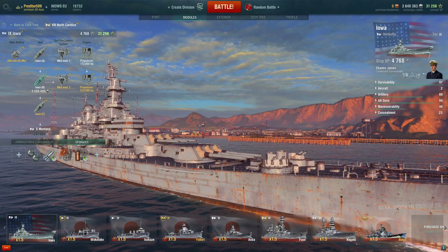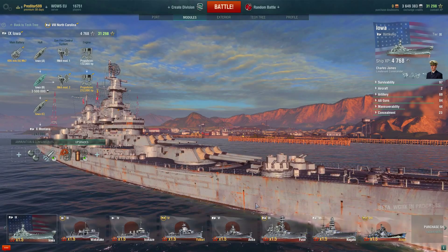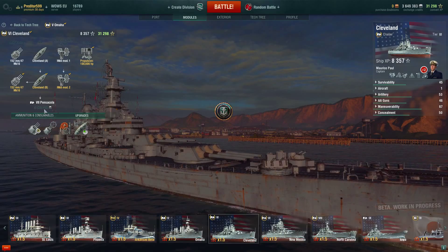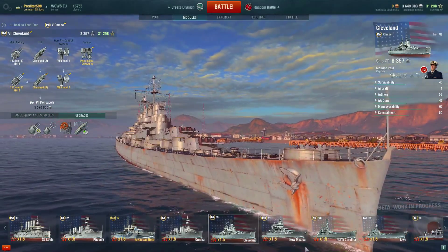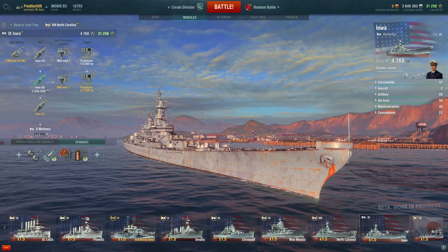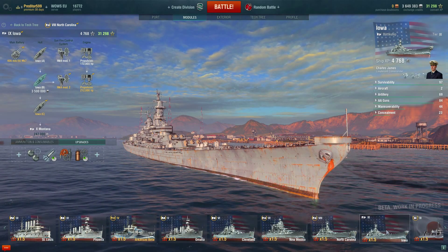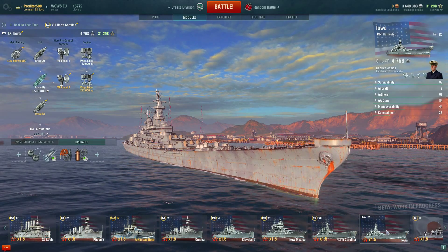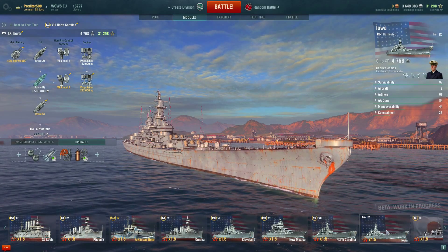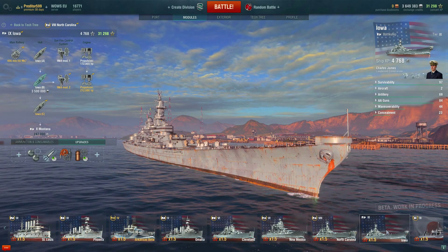We're working our way to Montana but I'm in no rush. I'm going to focus on getting Nagato, getting Amagi, getting Aoba up to Yoko, and I need to buy Pensacola since it's been researched for ages. Now that I've got Iowa I'm happy — we'll get to Montana eventually, but I'm going to play this ship a lot.